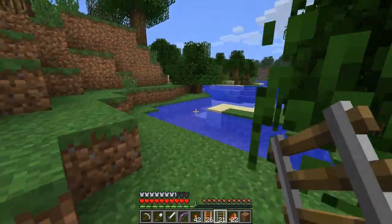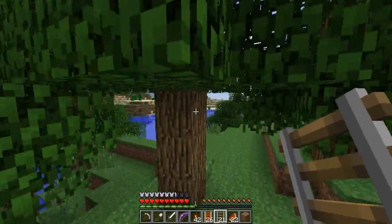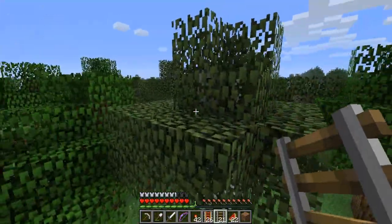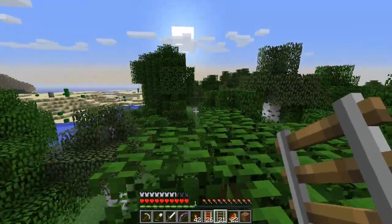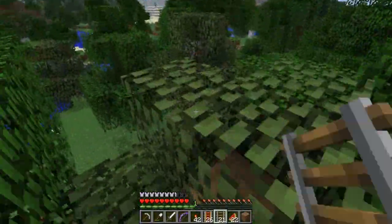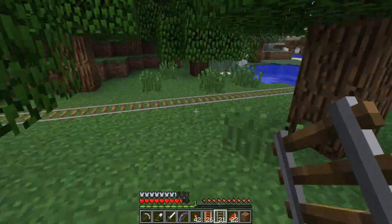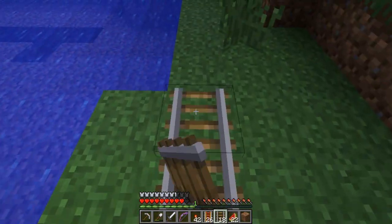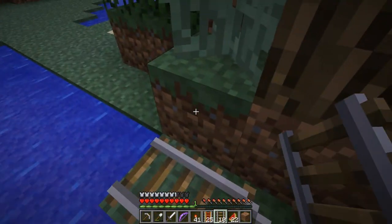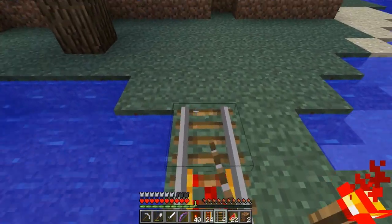I gotta try to remember where I went. There's cobblestone there. Oh, it's turning night — I don't like this. Where'd I go? Is there any cobblestone in the trees that I can see? Over there, right there — so I could head down. I need to follow the cobblestone path, I don't want to mess up where I'm going. Oh, I thought I saw an enderman right there — I was like 'what', already spawned. It's not right.